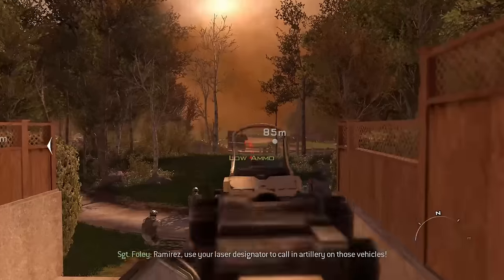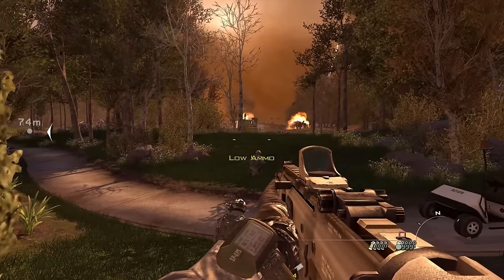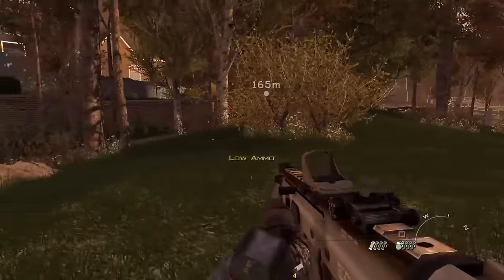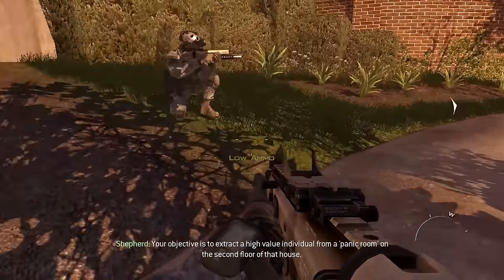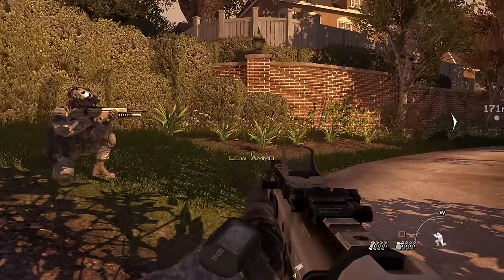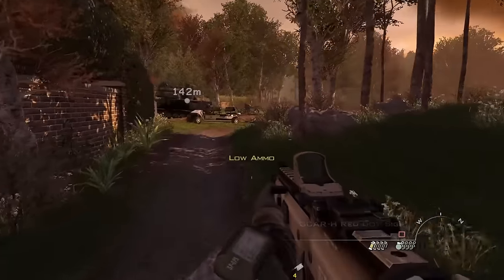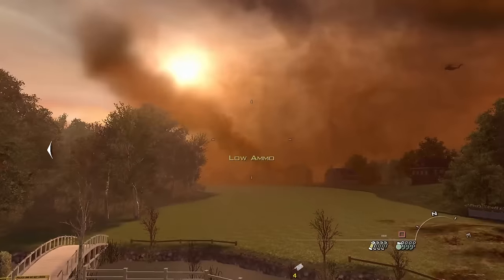We call an artillery using our laser designator and drill the AAA. After destroying the artillery, our goal is 4677 Brookmere Road, and we just got a little bit more intel — it's a high-value individual who's expecting us with a challenge of Ice Pit. General Shepard himself radios in: the objective is to extract a high-value individual from a panic room on the second floor of that house. The challenge is Ice Pit, countersign is Phoenix.